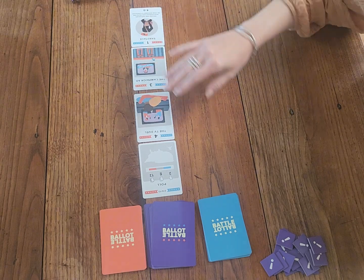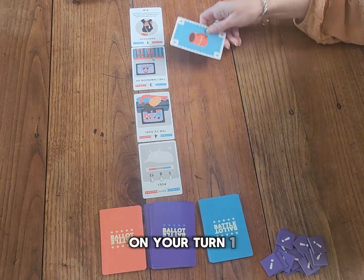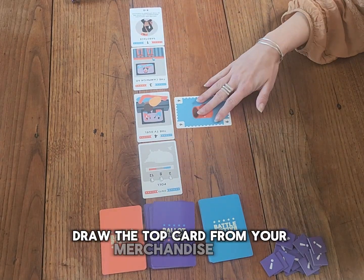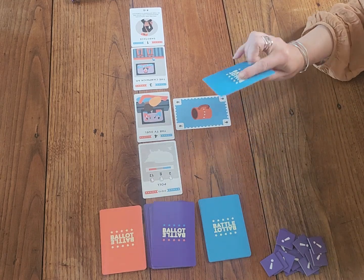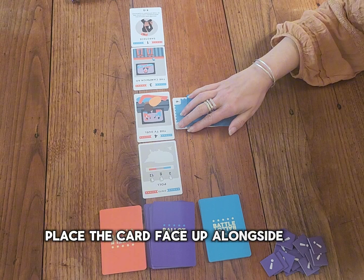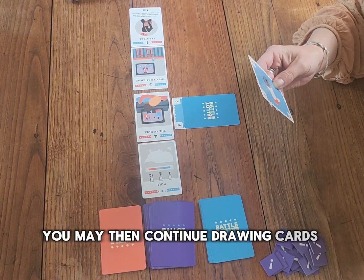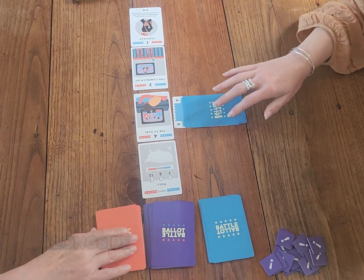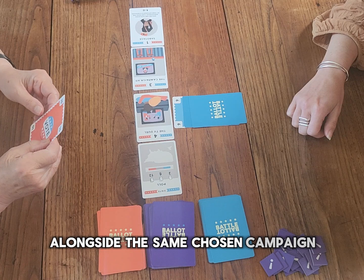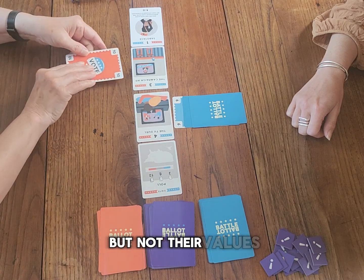How to play: the most eloquent player goes first. On your turn: 1. Draw the top card from your merchandise deck. 2. Choose which campaign you want to attempt. Place the card face up alongside this campaign. 3. You may then continue drawing cards one at a time, secretly looking at them and then placing them face down alongside the same chosen campaign, so that your opponent can see the quantity of cards played but not their values.